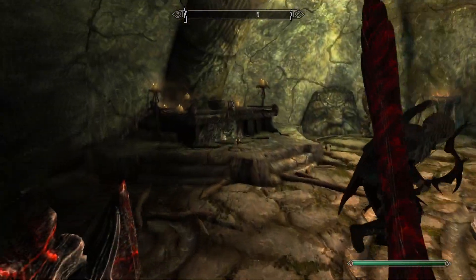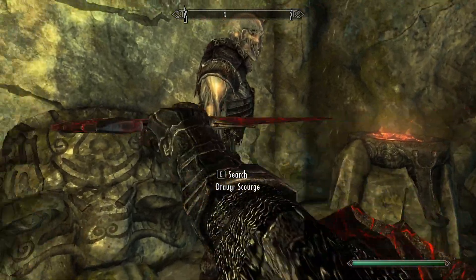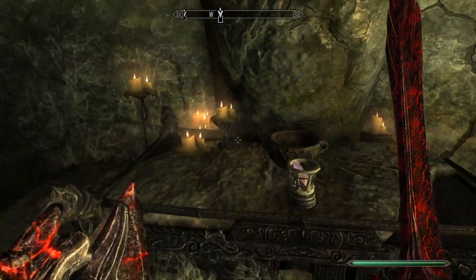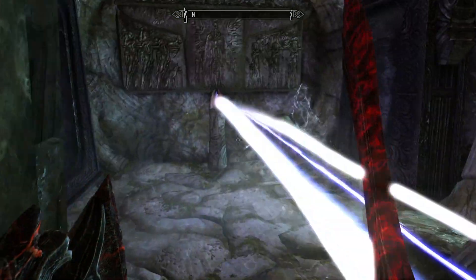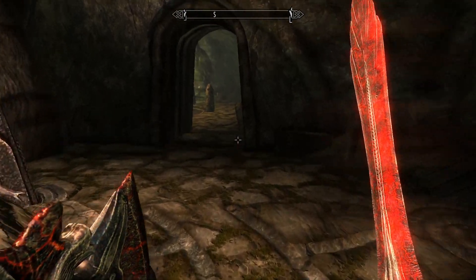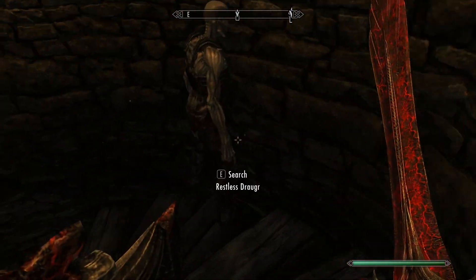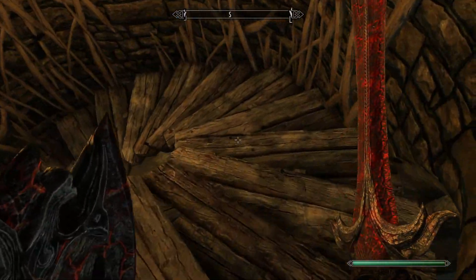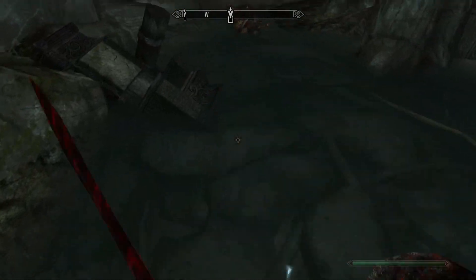Like, you can find a sword — the sword I have right now, it's made out of glass. But if you have the design for the glass weaponry and armor, you'd be able to make it out of iron, out of steel, out of anything — even Daedric.